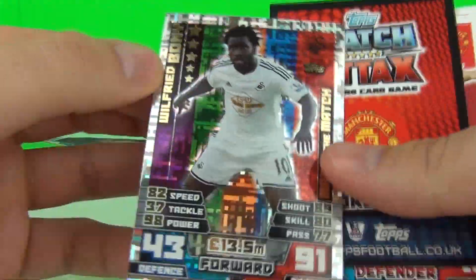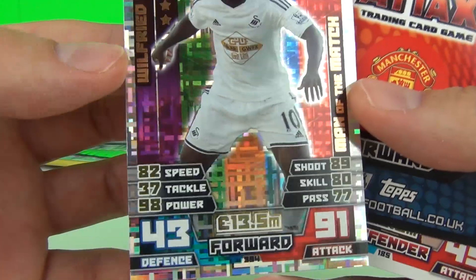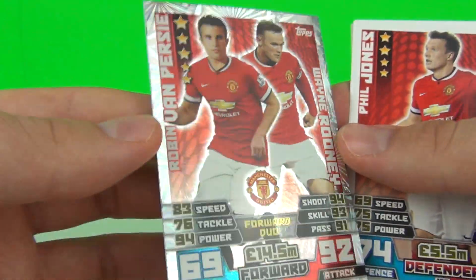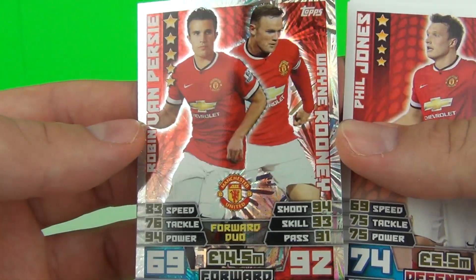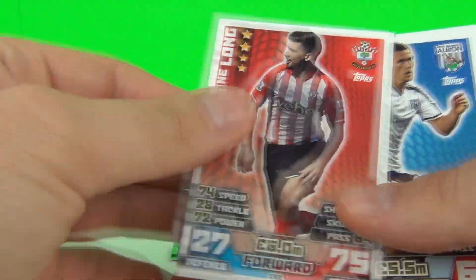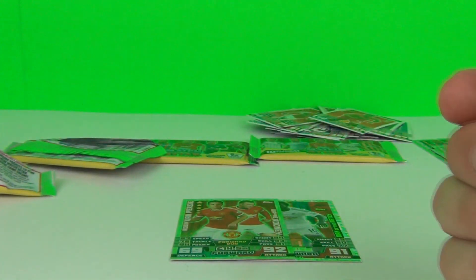Three packs to go. The first one is another man of the match and it is Wilfried Bony — awesome card. We also have another duo card, this time featuring Robin van Persie and Wayne Rooney — that is a very very nice card. Then we get our team cards again, skimming through these quickly because we want to see those special cards.